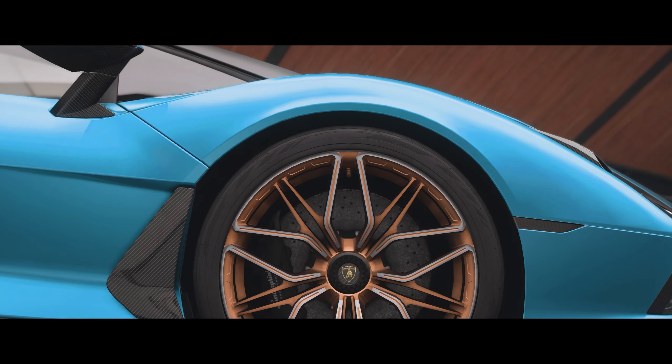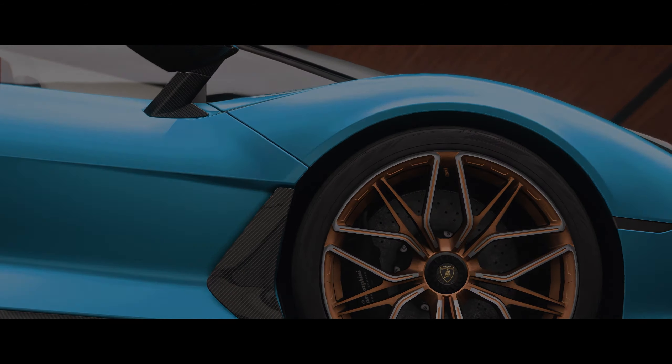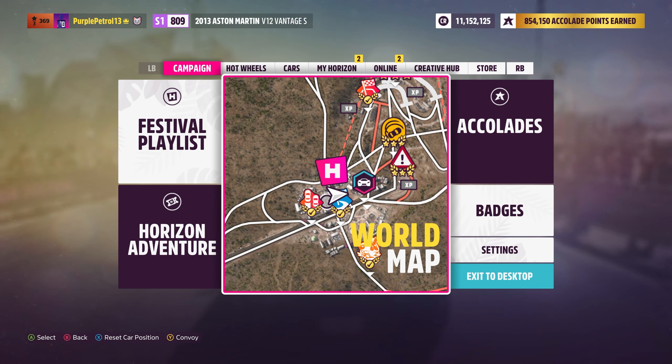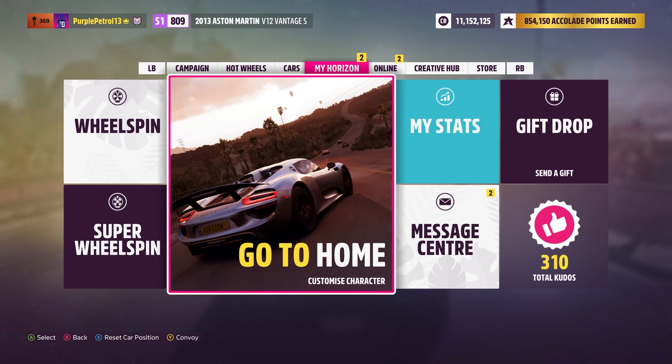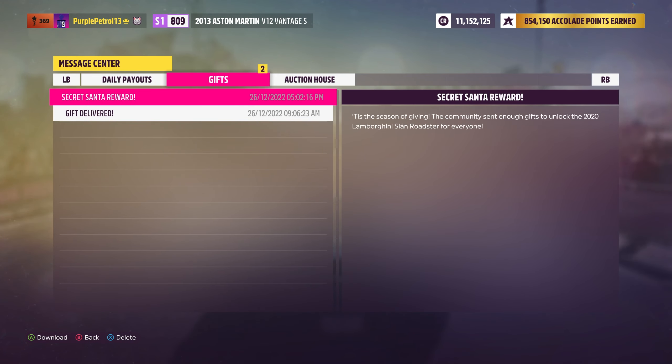Hello and welcome back to another video. Today on Forza Horizon 5, we're taking a look at the most interesting new car Forza have added for a very long time — the Lamborghini Sian Roadster, which is the prize for the Secret Santa this year. If we head over to the festival playlist and scroll across to series, we can see enough global gifts have been sent to unlock not only the Holiday Tree outfit, but also the Lamborghini Sian Roadster.